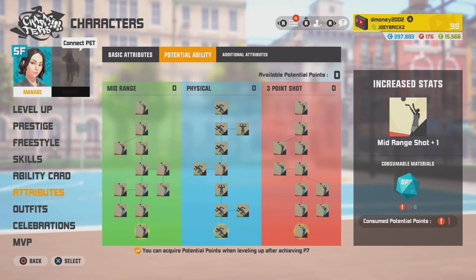We're gonna check out these potential abilities for these P7 characters, starting with Rebecca. For her potential ability trees, we got Midrange, which gives her a boost to her midrange stat, success rate, death resist, and her pull-up jumper. Next, we got Physical, which gives her a boost to her speed, normal movement speed, and her stamina.